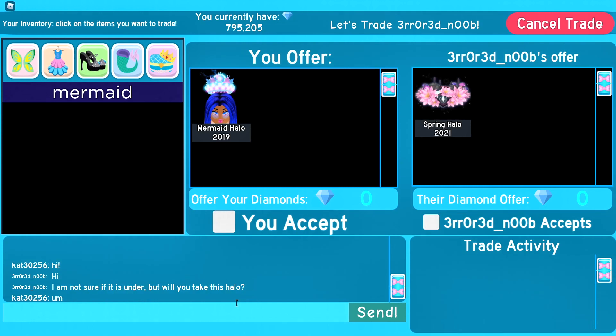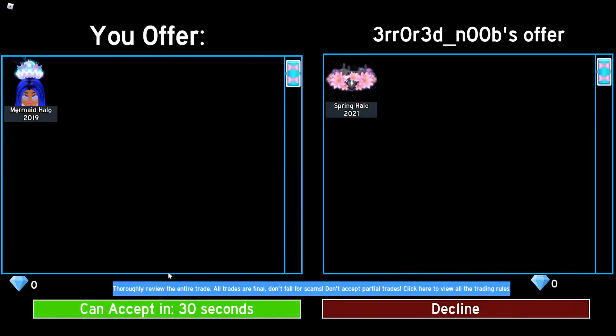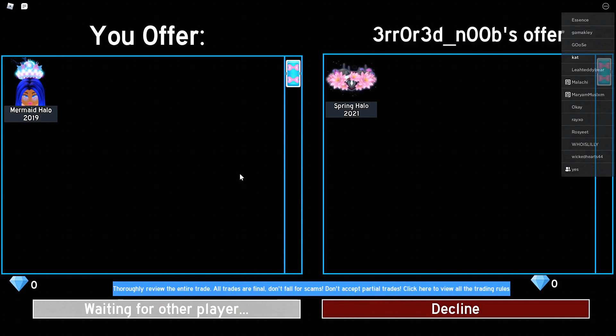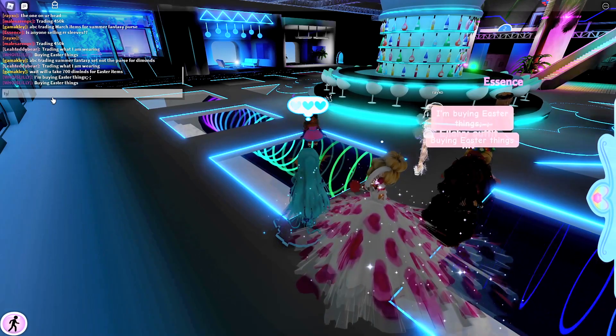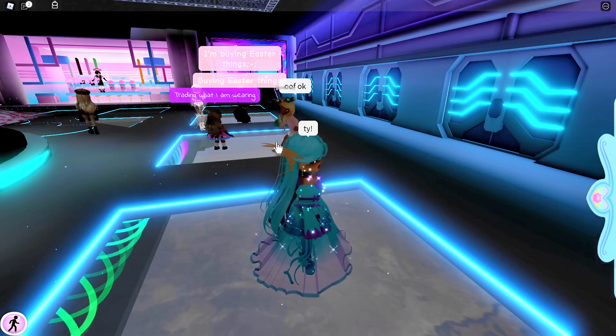But Ben told me to trade the mermaid halo, so I'm going to take his advice. I'll say sure and accept. I accept the trade and now I have to wait 30 seconds before I can accept again. I'm pretty sad that I'm going to trade away my mermaid halo, but I'm pretty sure I'll trade for it back in the future. That's probably why you shouldn't ask Ben for advice! Trade successful — thank you! I miss my mermaid halo already.